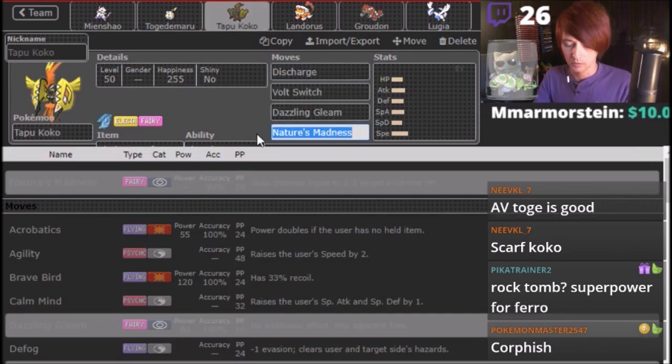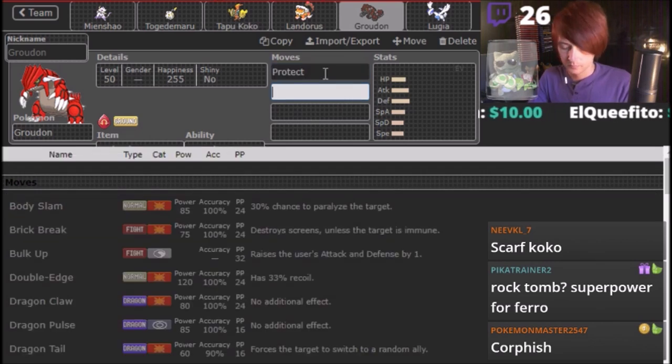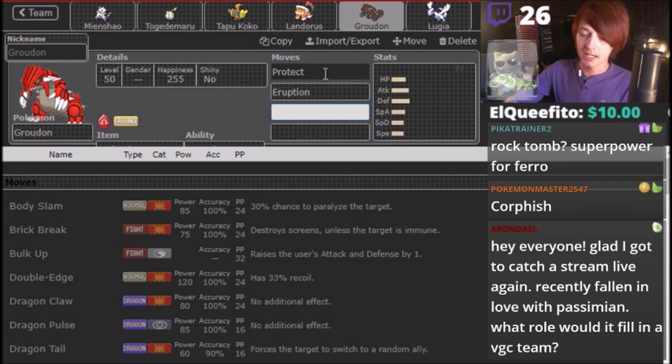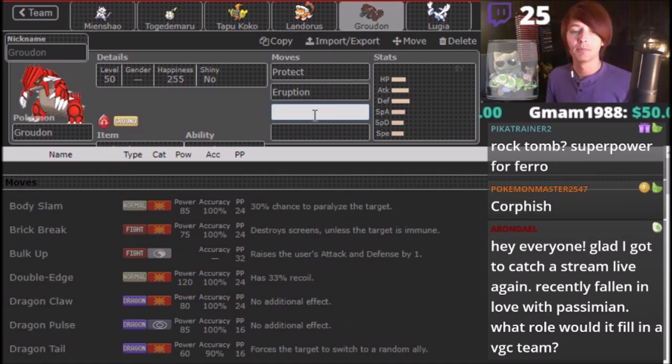Changing up this — put Electro run there. Perfect. Tech Corruption, everyone. Glad to catch a stream live again. Recently fallen in love with Passaman — what role would it fill in a VGC team? Very similar role to this Mineshow right here, but they're both very good.